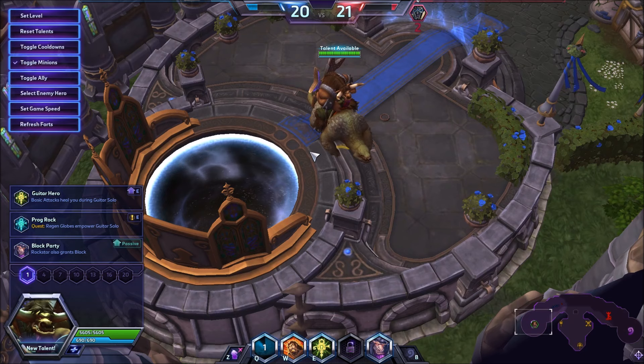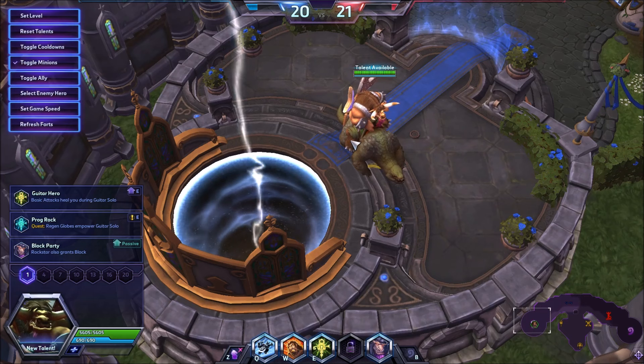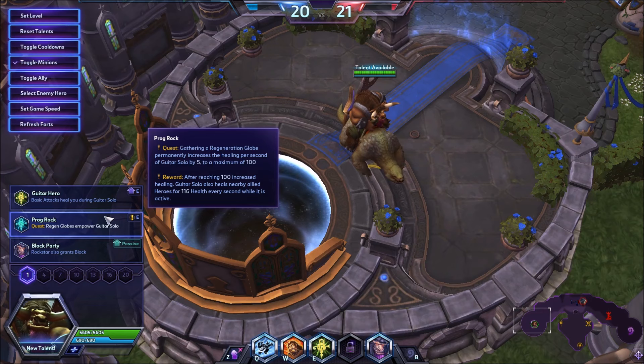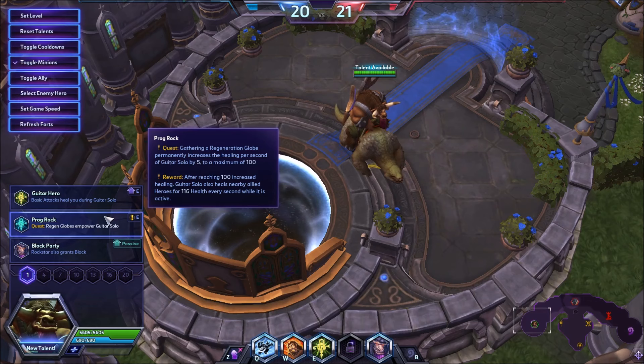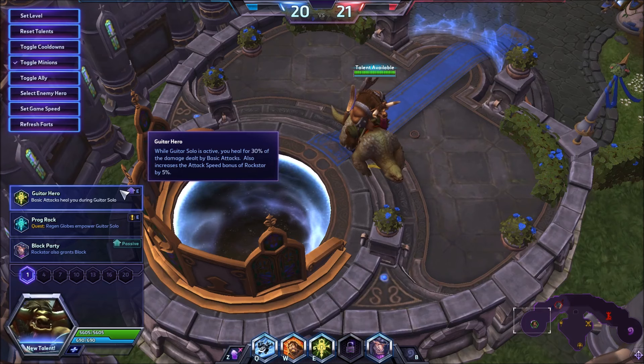We're going to go over his build super quick and then go right into the gameplay. At level one there are two talents I think are best. There's one trap talent unless it's on certain maps - the first is Prog Rock. I think this talent will be taken a lot but it only scales if you get globes. On big maps or two-lane maps it doesn't get value, but on maps like Spider Queen or Dragon Shire it might actually be the talent to go.